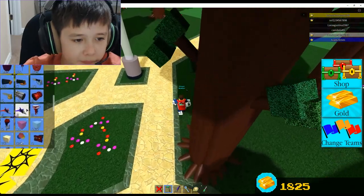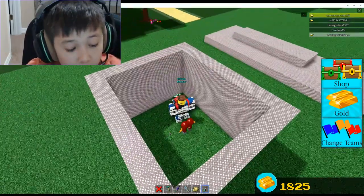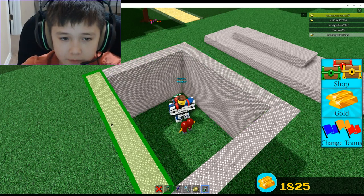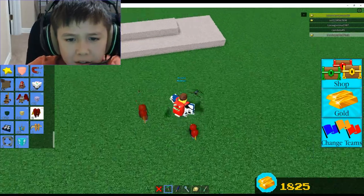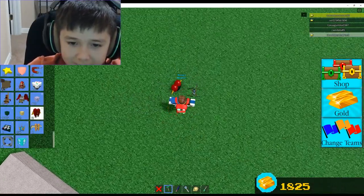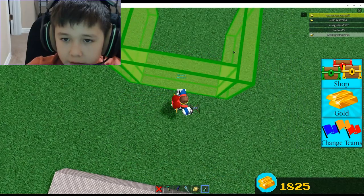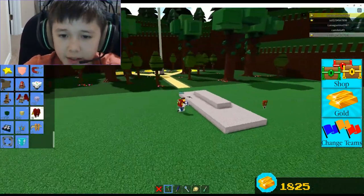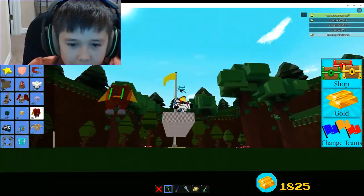I'll show you guys what the screwdriver can do. For PC, if you hold down shift and then click, you can do all of them at once. So you can make a barrier — unanchored and transparent — like a little invisible barrier you can't get out of. It would be like a little invisible maze, which would be pretty cool. You can turn transparency to zero so you can see it again.